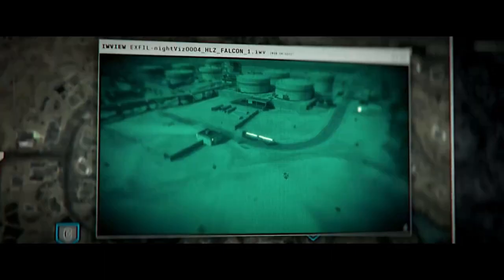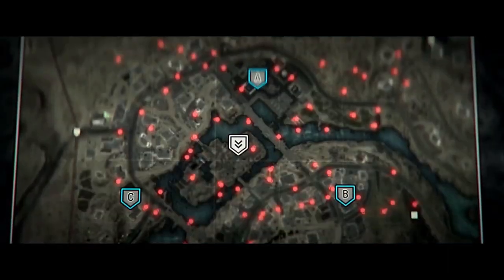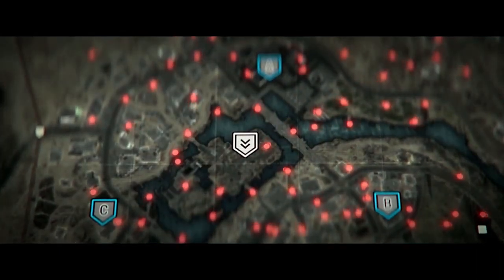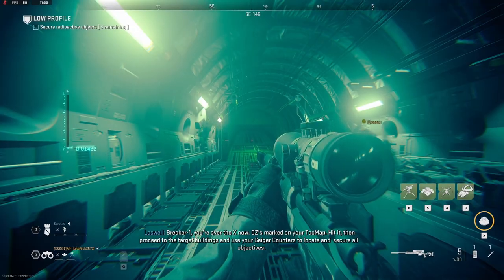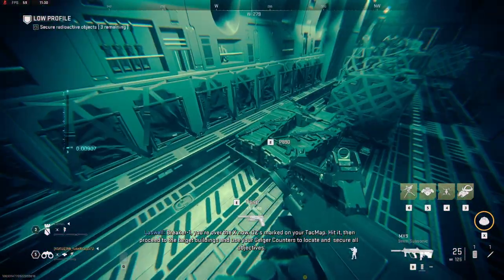In the event Sparrow is unaccessible, your secondary LZ Falcon is located here. Falcon is a last resort, not a guarantee. You are walking into the enemy's kitchen. All you have is each other and the dark. I'll be on comms. Stay frosty. Breaker 1, you're over the X now. DZ is marked on your TAC map. Hit it, then proceed to the target buildings and use your Geiger counters to locate and secure all objectives.